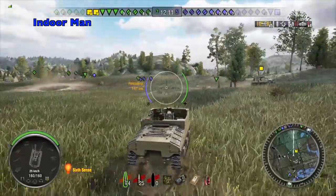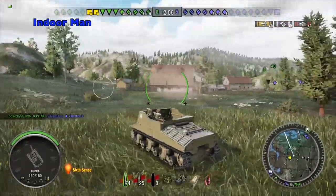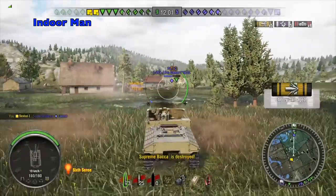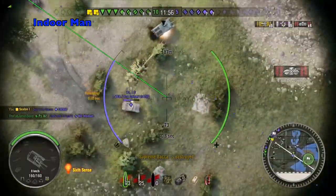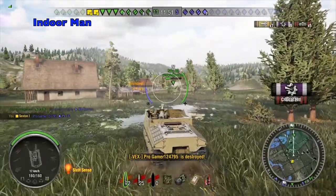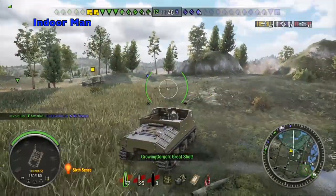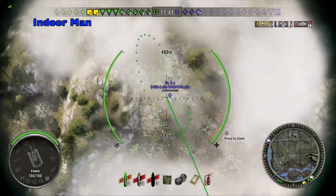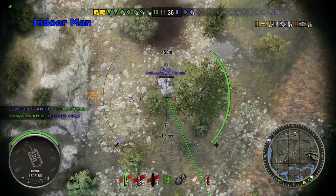My tank destroyer teammate, who is the last one holding the right flank, is now getting swarmed by two light tanks. I noticed one of the enemy light tanks wasn't moving too much so I auto-locked on him and took a hopeful shot — that's one down, one to go. I didn't actually line up the next shot perfectly, but the miss ends up hitting that light tank anyway. A great time to have some lucky RNG because I think that might save my teammate. He acknowledges me by signaling great shot, and usually I'll signal affirmative as a sort of 'you're welcome,' but I got caught up with the intensity of the game and forgot.